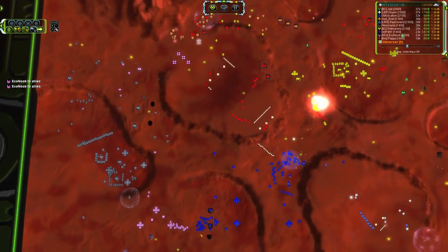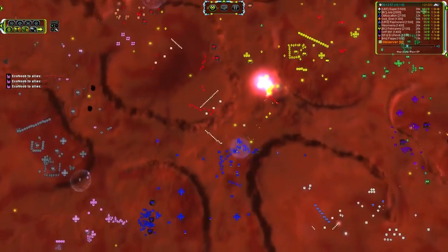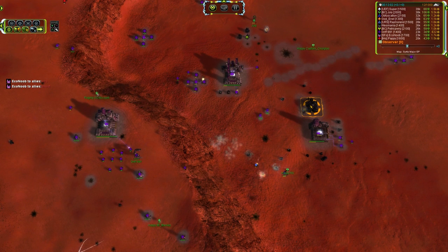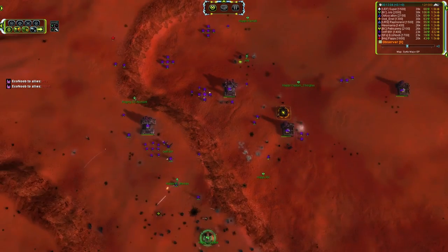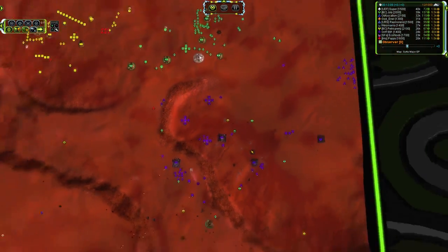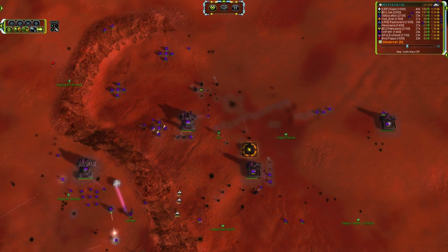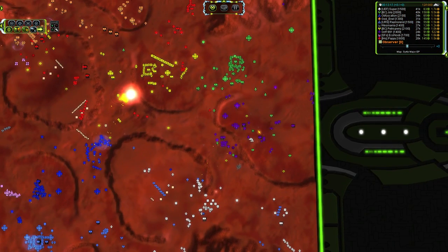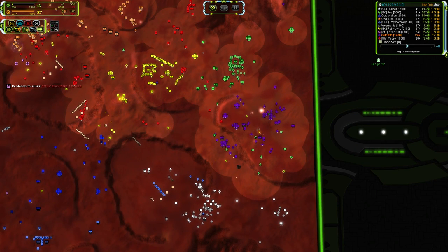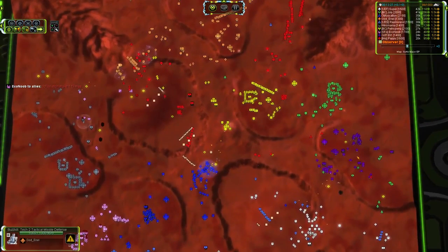That T1 artillery was not eliminated earlier, mostly thanks to the counter push over here that distracted pink and gray. So that T1 artillery was able to take out a couple of support factories, a T2 mech, and is now moving in to lay down fire on blue — though I don't think there's enough reach there. The T2 power gen is gone, and almost all of the build power in the base, plus a whole lot of T1 power. Griff is heavily depending on overflow from his teammates — never ever a good place to be.